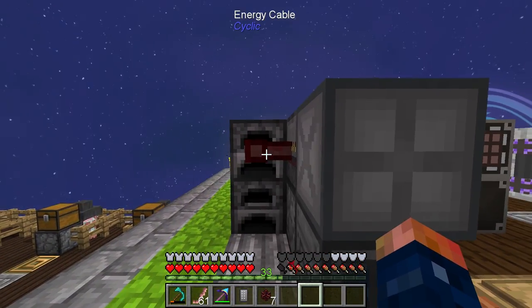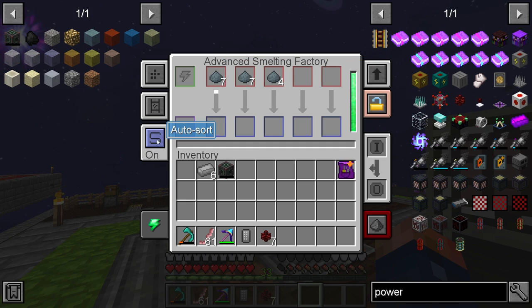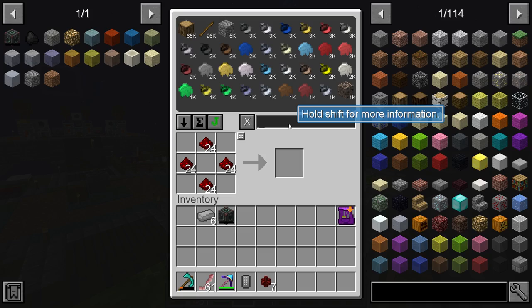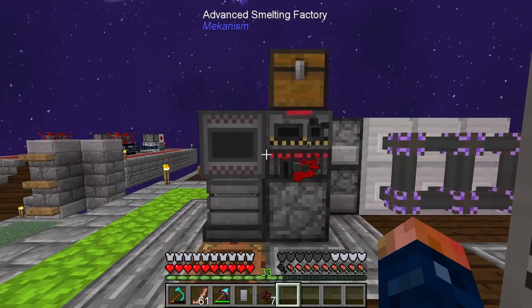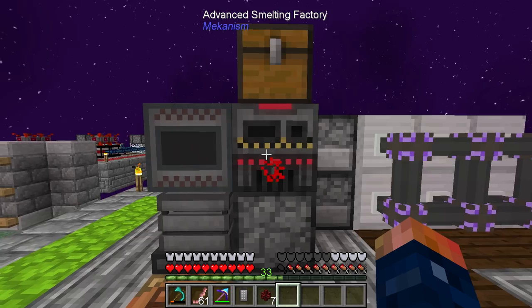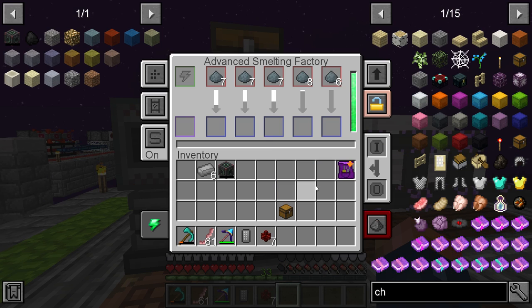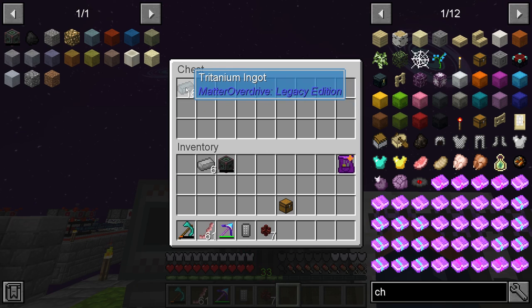Pretty cool. You can see that this has some power stored in it and it's now receiving power, so we can give this some Tritanium and hit auto sort. It'll actually expand this for us. And if we wanted to, we can just put a chest on top that way we can manage our auto output. We have a manufacturer pulling, and we can go ahead and have it set to automatically pull items out. You see the input and auto eject — I want to set the auto eject on and put the top to the output. Now you can see it's going to output the Tritanium up to the top.